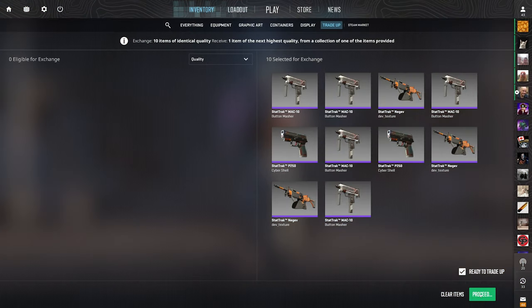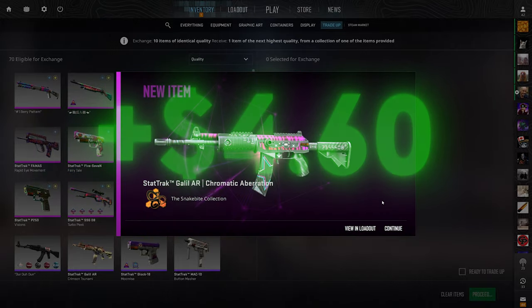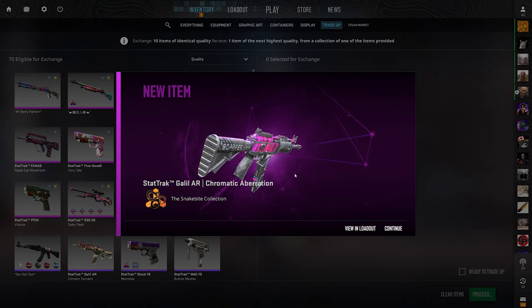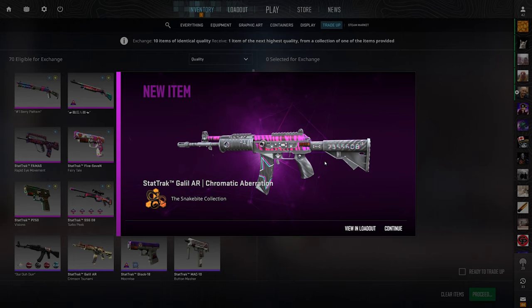Next up are these restricted to classifieds. These ones are crazy — 100% chance to profit every time, so we'll be making back some of what we lost on that first set of contracts. We didn't see the AK Slate as we would have liked, but that's okay. Show us the Galil Chromatic Aberration right now for nearly $5 of profit. 3, 2, 1 — bang. Let's go! We hit it. $4.60 of profit, nearly making up for those Cyber Shells we got at the beginning. We have three more of these.